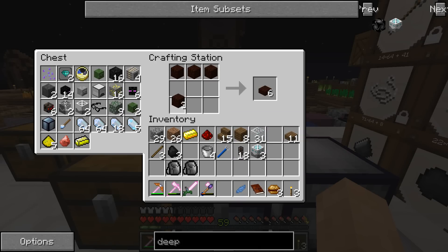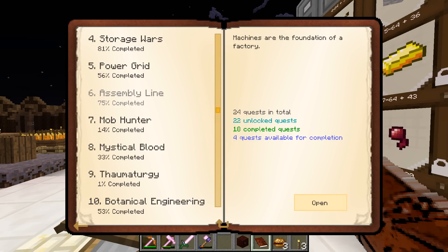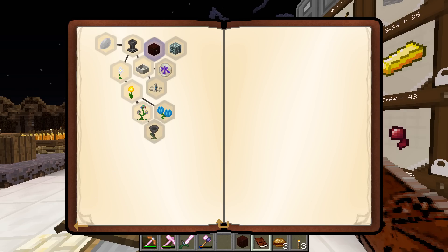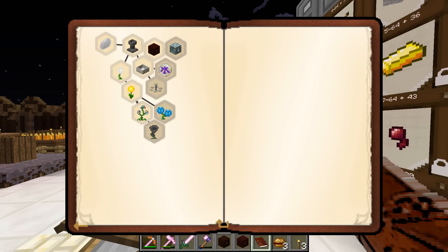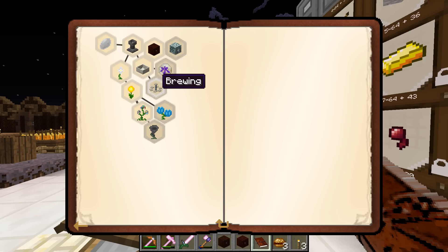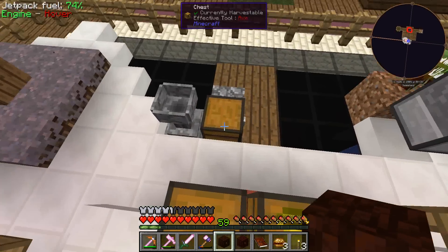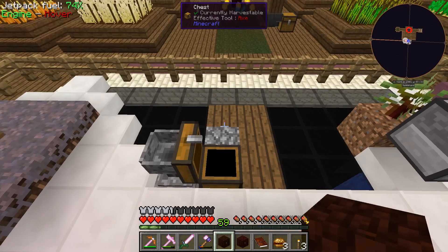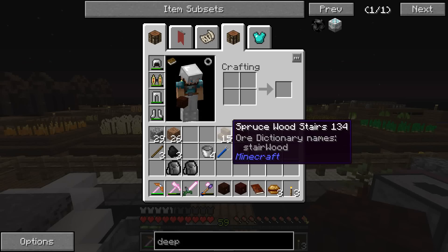Alrighty, now it's time to make our spreader — just like so — and a redstone spreader. I don't really see the need for ever doing these, but it's one of those things I guess. We completed that reward, so we can get just another mana spreader — I mean, I guess that's an advantage. Elven — we are not quite there yet. But the botanical brewing though — can we do that one yet? I'm not sure actually.